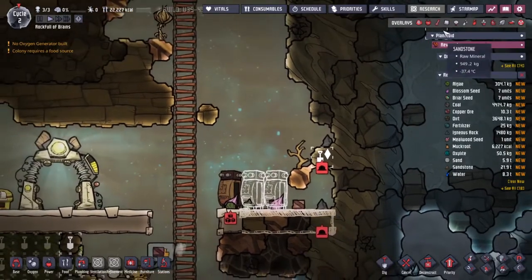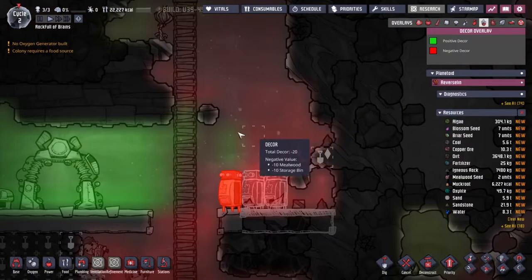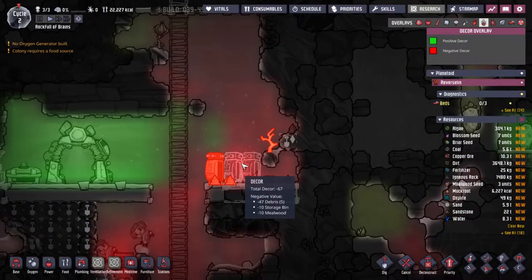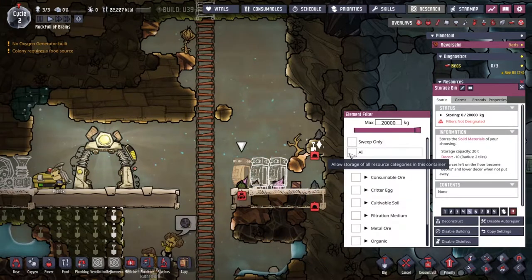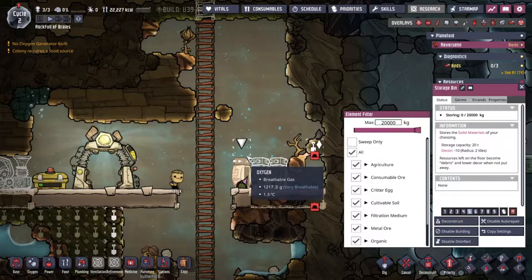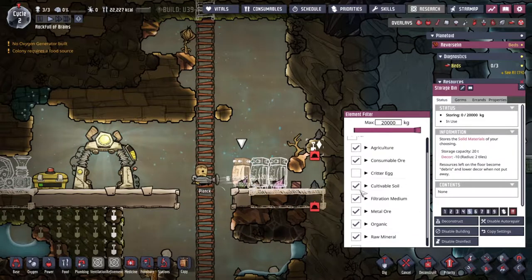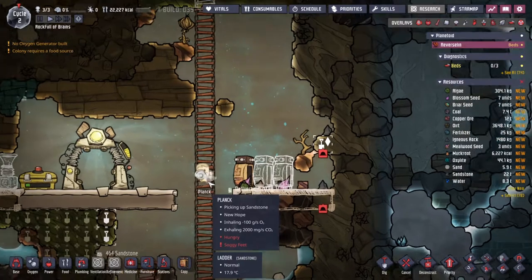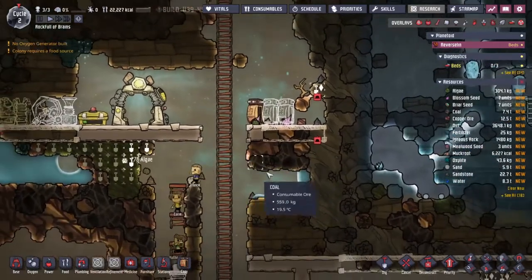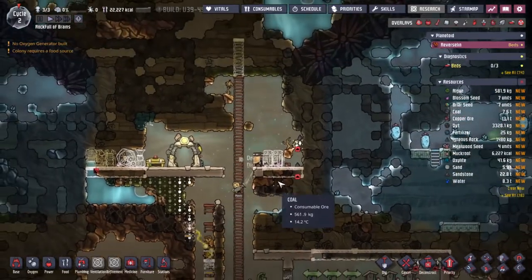The duplicants need oxygen to breathe, and with all this excavation we're getting quite a lot of debris on the floor. In the decor overlay, green is good and red is bad. Most of the bad decor is coming from the debris — 37, which is three times as much as the Mealwood. I'm going to click on the filter for the bin so every item can be put in there, apart from critter eggs — they lose viability when stored — and seeds, which we'll find something else to do with.